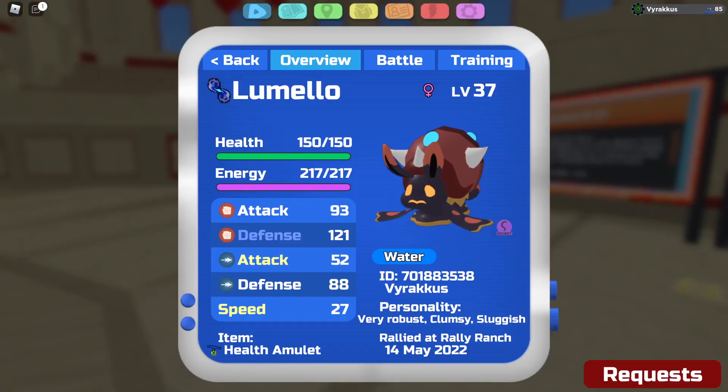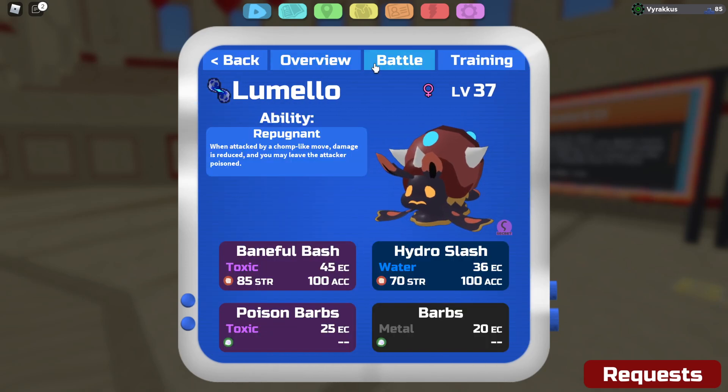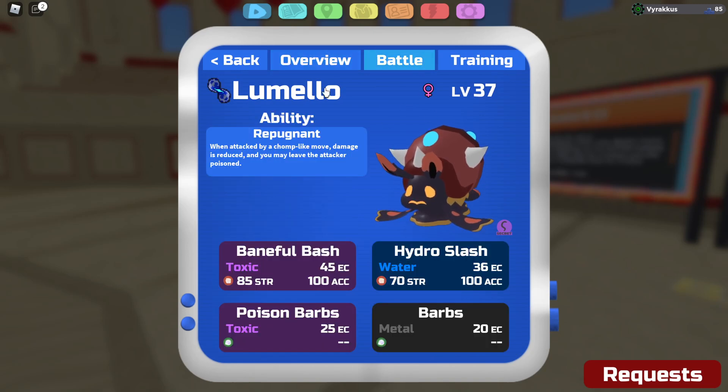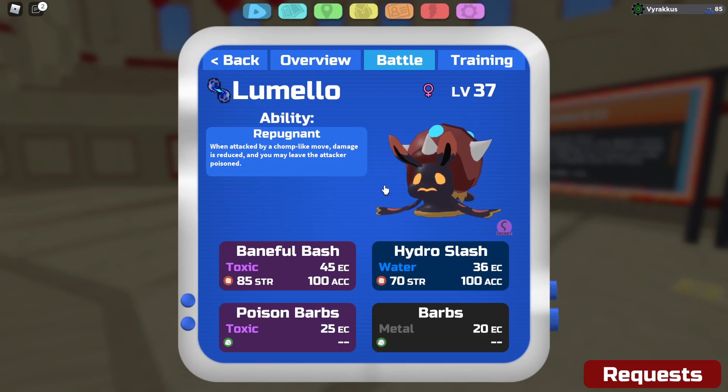Okay so running very robust with a health amulet. You could run noxious pearl or volt's pearl, but my team has some answers to toxic and electric stuff so I should be fine to just use health amulet. We're using Repugnant because none of the other abilities were cool, and you just want to destroy home. Hunter is a concern and then you have to worry about thunder chomp, which is very nice.